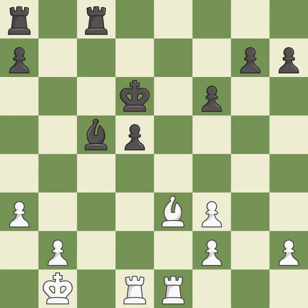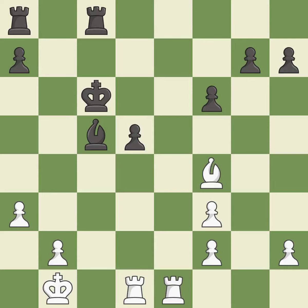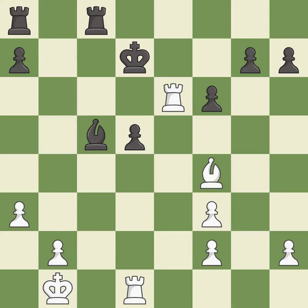This moves the bishop to a more active square, making it gain scope — it is best. This steps away from the checking bishop. This is the only move that works — a great move. That's what I would have recommended. This evades the check from the rook. This is the only good move. This defends a pawn that was under attack and had no defenders.